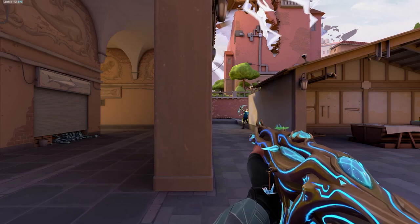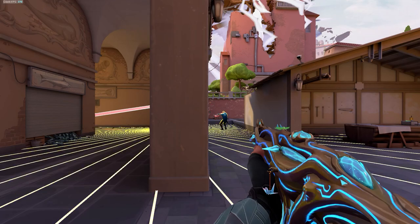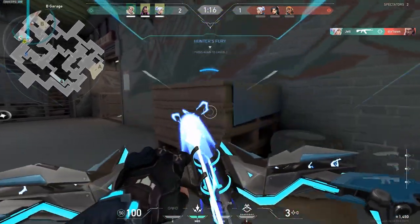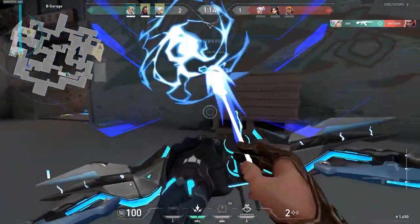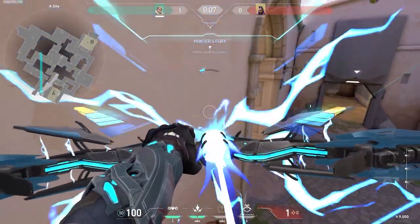Our tip for Sova involves his ultimate as well. Did you know that you can actually float in the air while casting his ultimate? While the laser is being shot, jump up to get more height to be level with where you're shooting. You can use this for style points or to even get on top of boxes you wouldn't expect a Sova to be able to access.